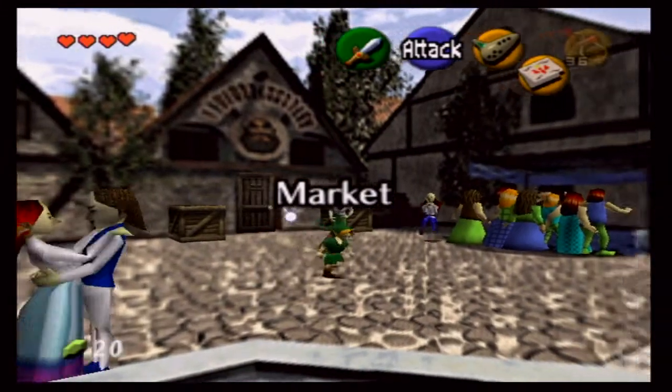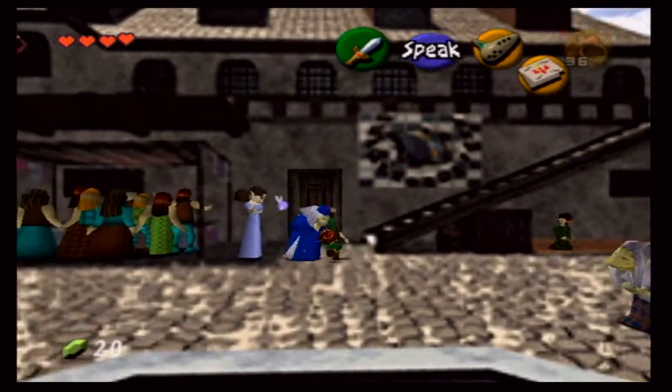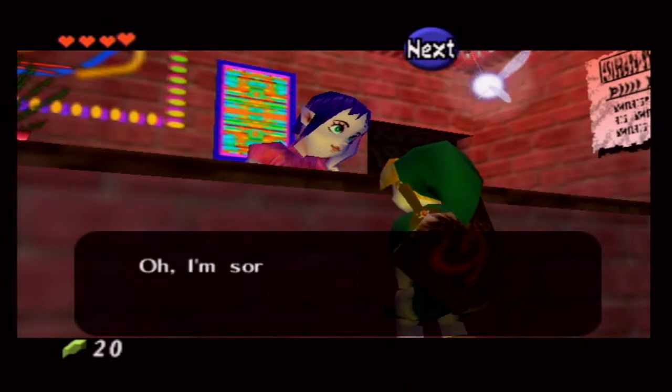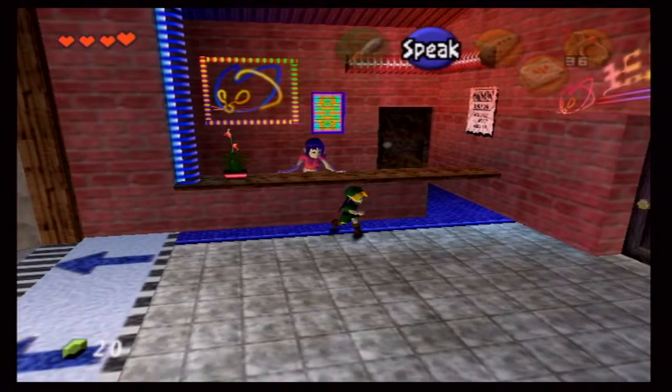Now that we have the shield, I was going to go do the Bomb Chu Bowling, but apparently it's not open just yet. I think we need the Bomb Bag before we can do that. This is another heart piece you can pick up, but once we have the Bomb Bag, we'll come back this way. Not open yet — she's extremely lazy, very very lazy.